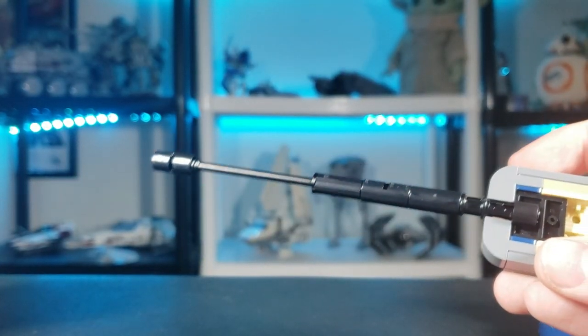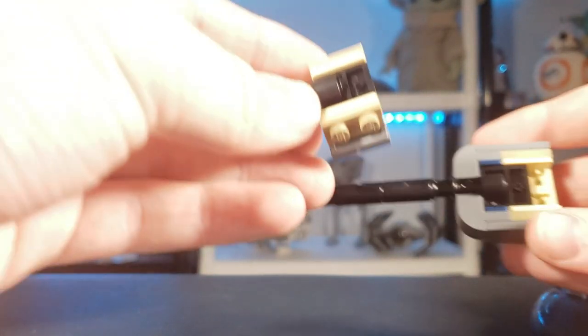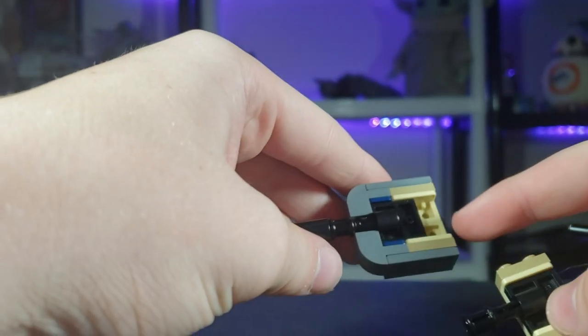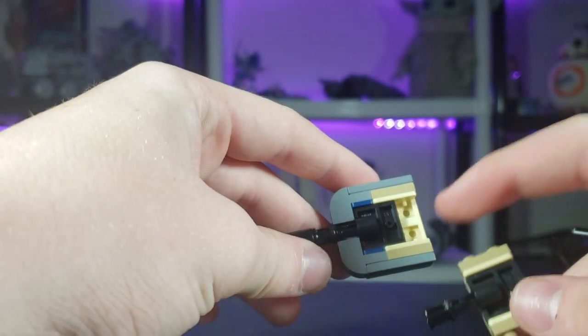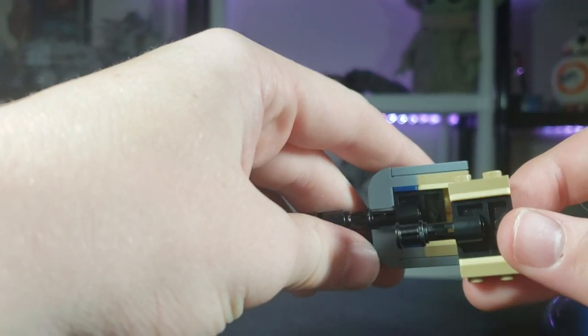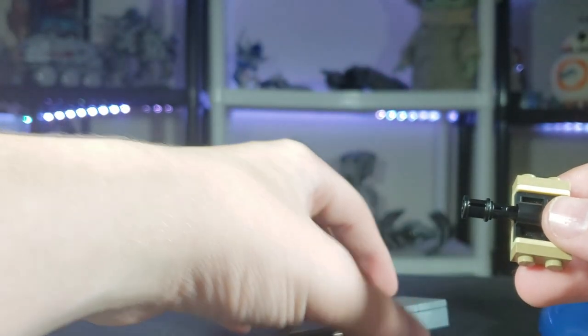Next, you're going to want to take off the blue parts and basically make this configuration. You're going to take — see this right here? You're going to want to do that, but instead of having that black part there, you're going to want to have it right on top of the two tan parts, like that. So basically, the blue parts are gone.